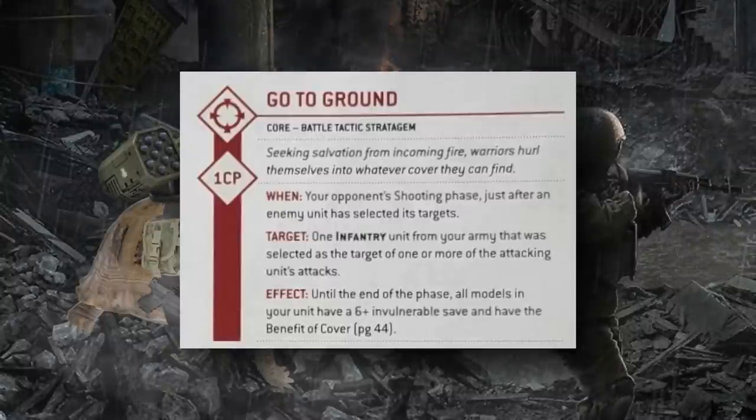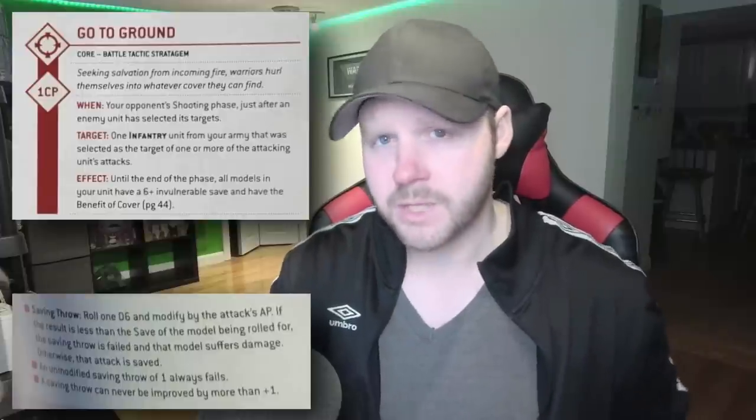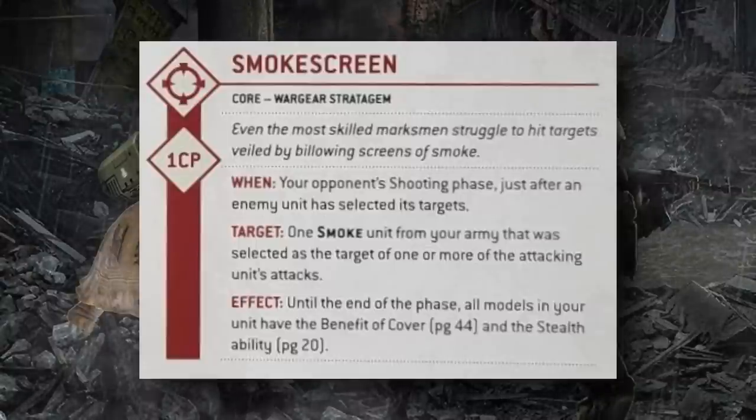It's important to remember that the benefit of cover doesn't stack with already having cover — your save can only be modified by plus one after your opponent's armor penetration is calculated. So if you're a 4+ save with cover and another plus-one effect, against an AP 0 weapon you only get one of those two bonuses. Another important thing: these defensive effects last until the end of the phase, so they benefit you against all subsequent attacks made against that unit — not just from the unit that triggered it. This can disincentivize your opponent from attacking you with multiple units, forcing them to spread damage around your army.